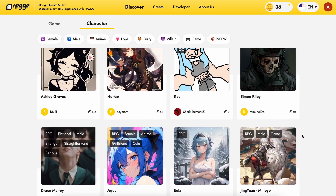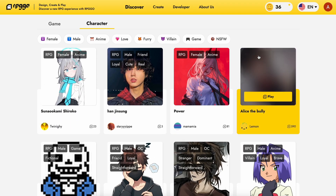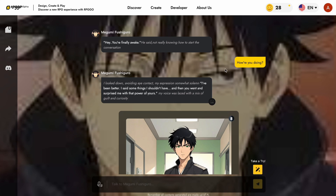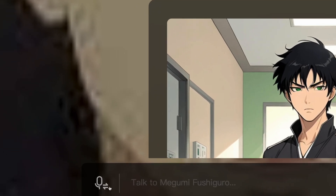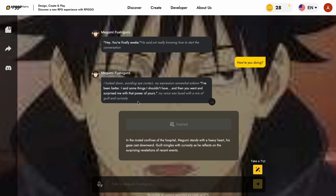You can just come here by clicking the link in the description and use it. Plus, it's fully free for chatting, while image and voice features require coins. It can also generate images right within the chat, and it can also generate audio, which allows you to have even more interactive chats.